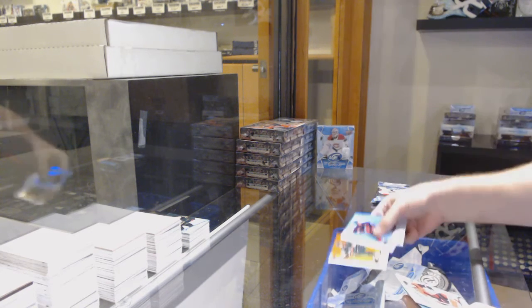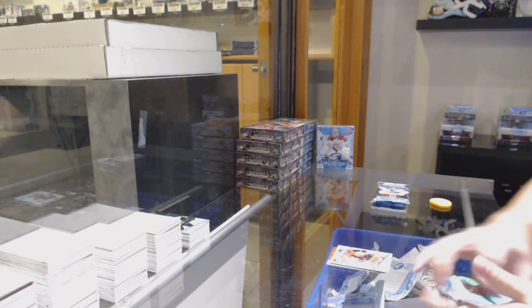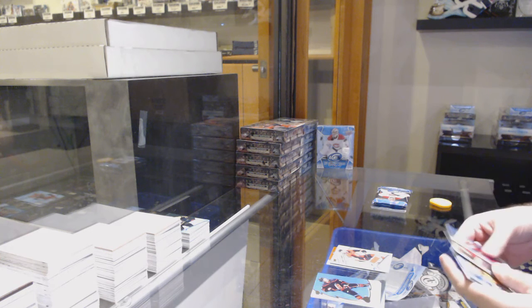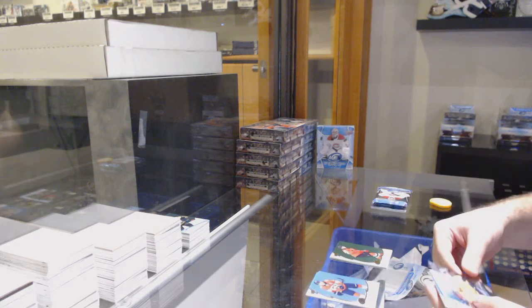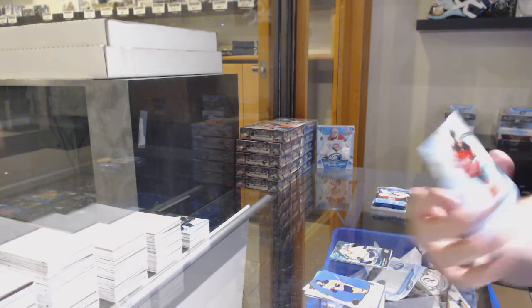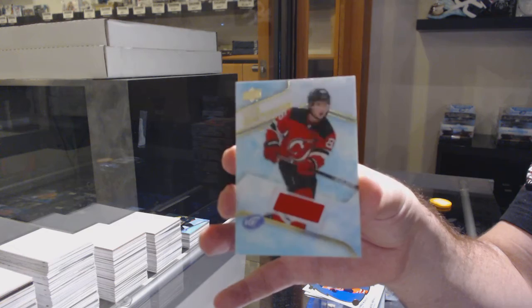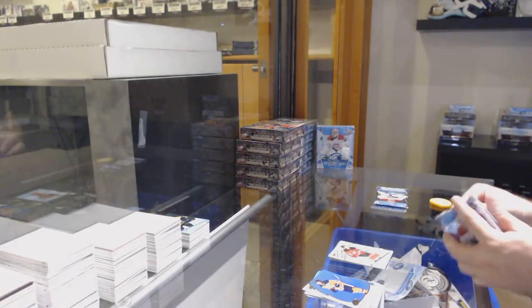We've got an orange of Eric Staal for the Wild, ice premieres rookie jersey of Max Verano for the Ottawa Senators, a Nico Hischier green for the Devils, $1.49 Fabro for the Preds, ice premieres retro, and for the Devils — Jack Hughes jersey! Jack Hughes jersey!